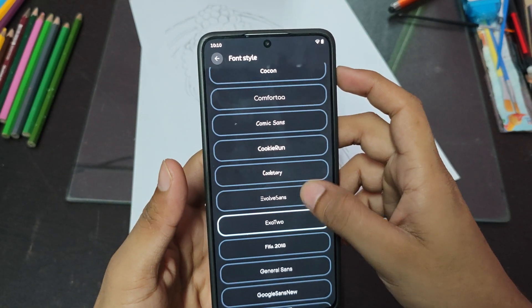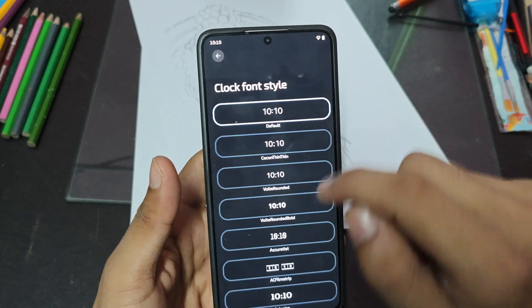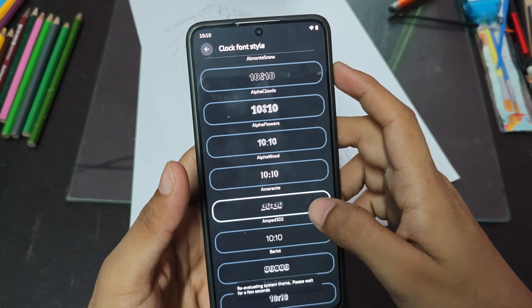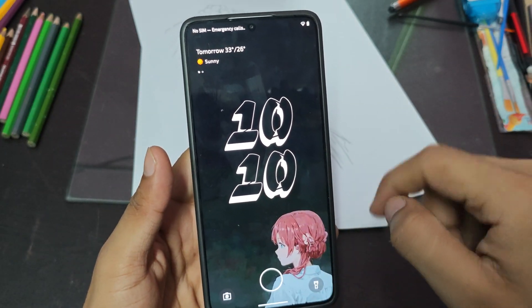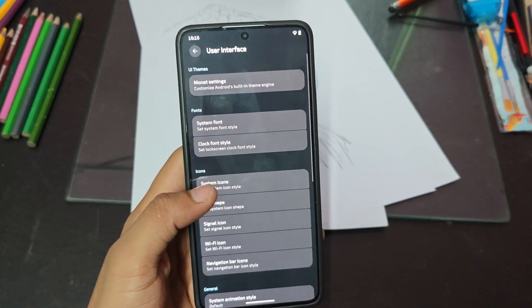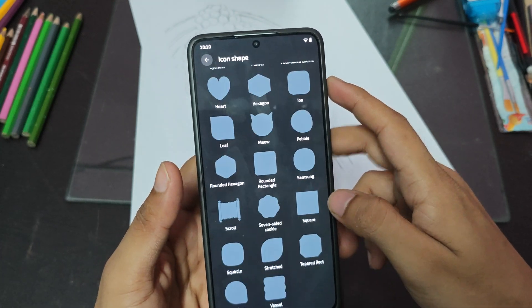I don't like changing fonts but if you do wish to change fonts, you can. You can even change clock fonts — there are many different clock fonts and you can use any of your choice. When you choose one, it just shows you a preview. You can even change system icons — there are so many groups of icons.